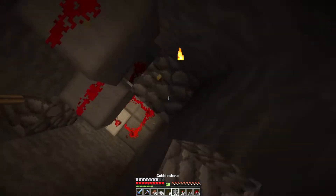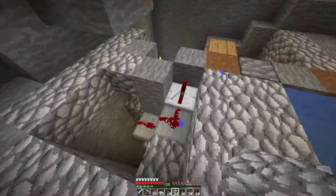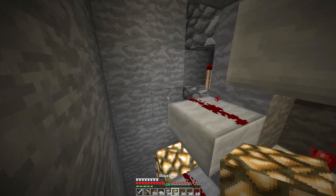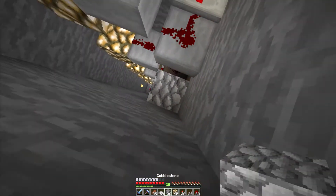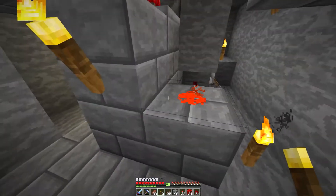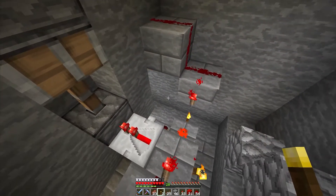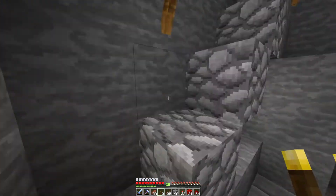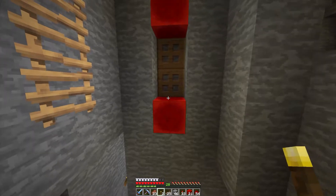Then we place some glowstone here to stop the game from making all the lighting calculations, keeping the game lag-free, which is a very good thing. What I've done now is add things for the control panel - the send button and recall button. I also added an on and off switch, which is off right now because we are setting up the elevator itself.